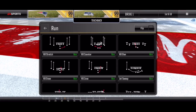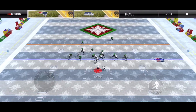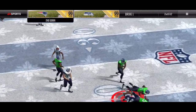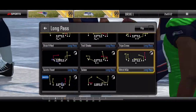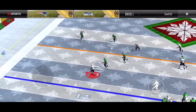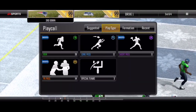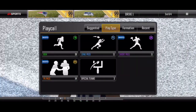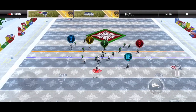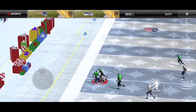Going to start off drive number 2 with halfback counter again. Looks like this is a 4-3 defense and we're unable to get to the outside, brings up 2nd and 12. Going with hitch and go here, 3-4 defense, looks like the halfback on the drag route is open. Brings up 3rd and 4, going with a short pass — Frisco — looking to hit the drag route. Receiver gets open, able to get the first.